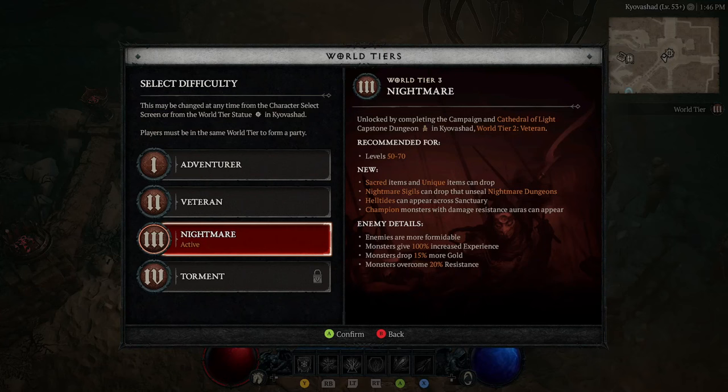Welcome back Diablo 4 fans. Today we're going to be covering Helltides. Helltides are available at Nightmare Difficulty or above, and you get to Nightmare Difficulty by completing your Capstone Dungeon at around level 50.